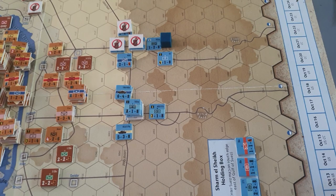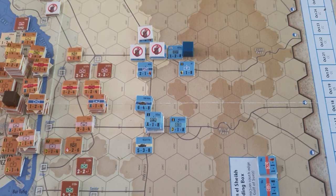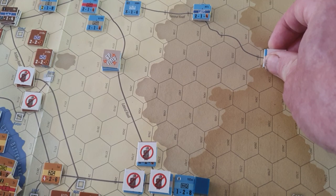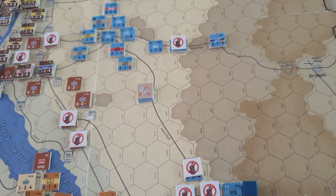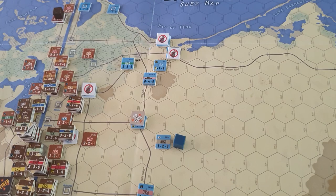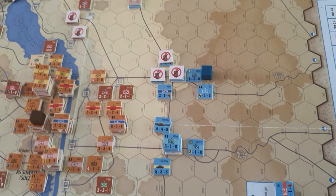In terms of the Israelis, they now have two HQs on the board so they should be able to keep everything in command — you're not going to have all these units scattered around without any command. A unit can move up to half its movement even though it is out of command. Israeli mobilization is continuing but they're going to be hard pushed if the Egyptians decide to try and break through to the Sinai passes.